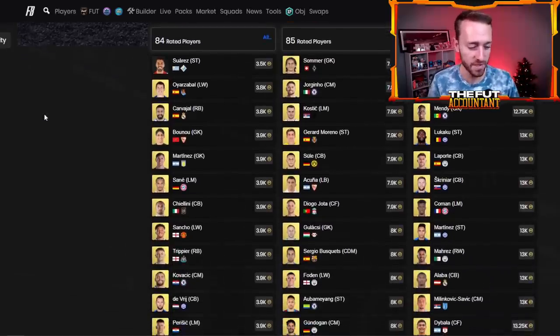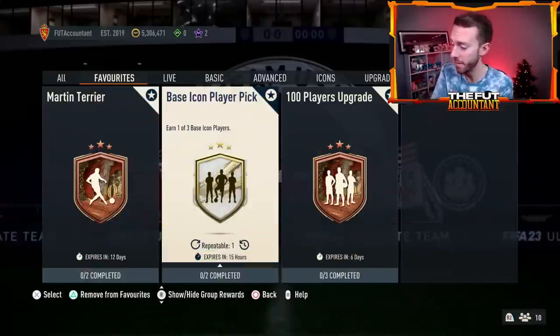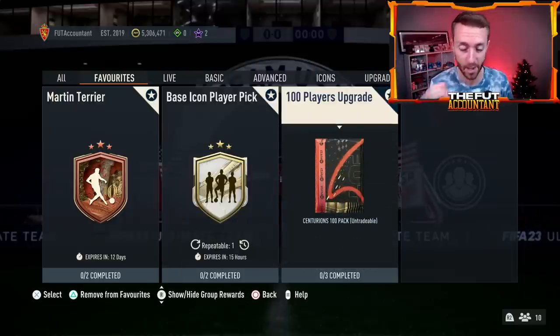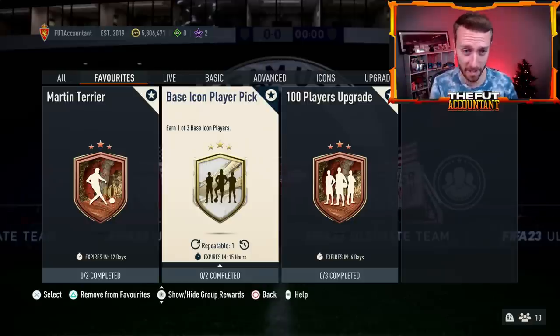Today, as a part of Sunday content, could we see another Icon pack dropped on the game or another sort of gamble SBC? Think about it — if you're EA Sports, you just gave all these people this 100 players pack, they opened it yesterday or are going to open it. It would be perfect — with all these people who have the gold cards now in their club — it would be smart if EA drops an Icon upgrade, a Hero player pick, or another gamble pack.